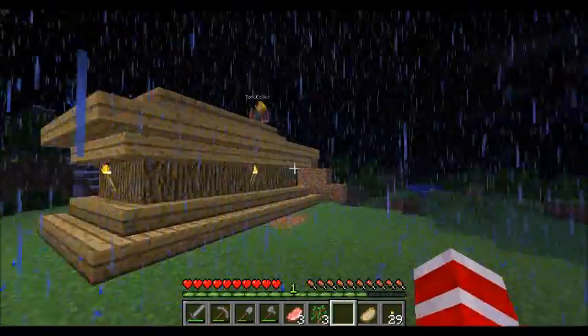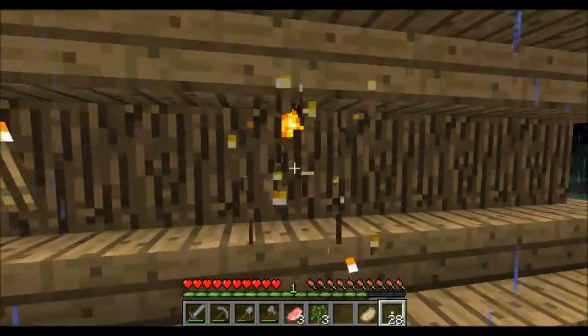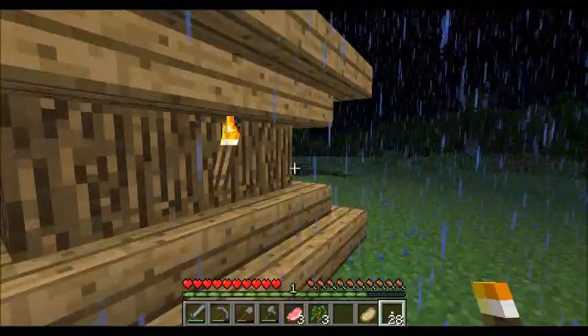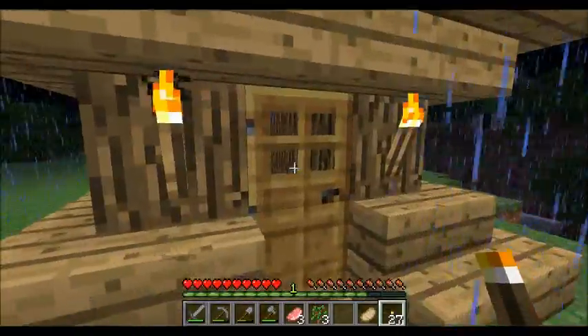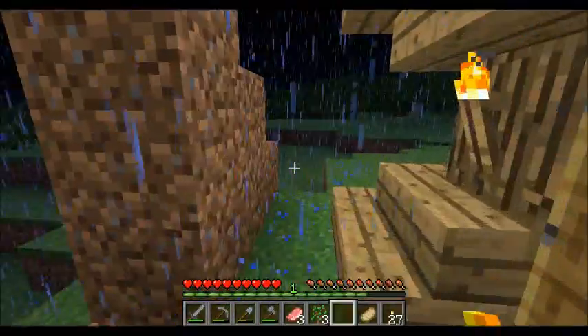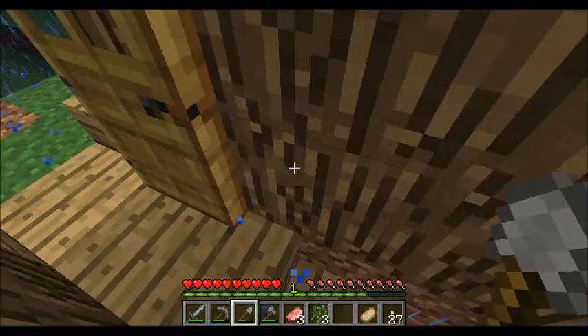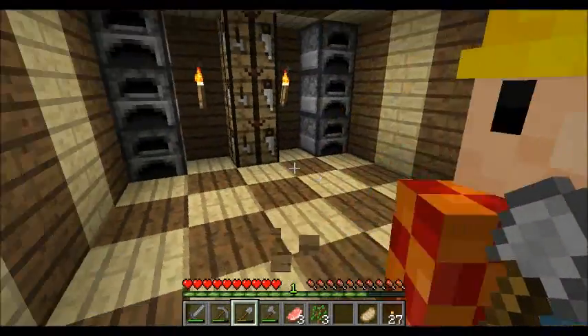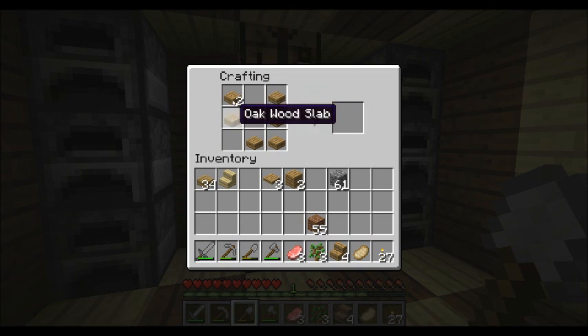That looks okay I suppose. Pass up some stairs — yeah that's all I had. I'll make one. We should really get beds. Yeah we should. Can you make wood slabs? No, you can't make them into anything.